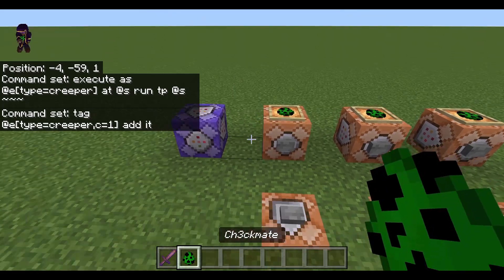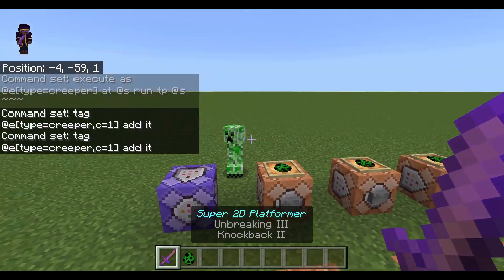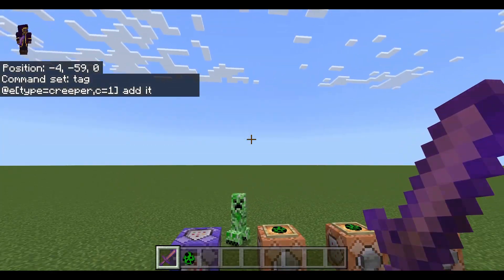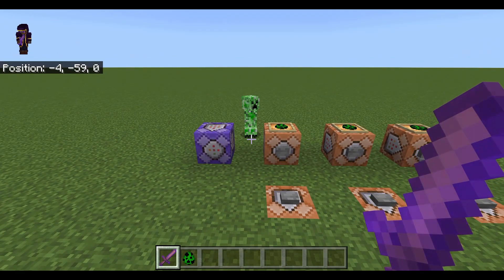So if I spawn this creeper in, I'm going to give it a tag. You'll see it added the tag right here. Now, as you can see, that did absolutely nothing, because the tag command does absolutely nothing on its own. However, it's still incredibly useful when you combine it with other commands.